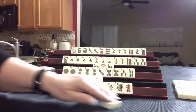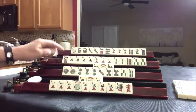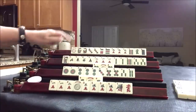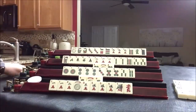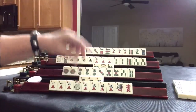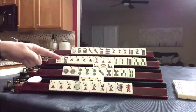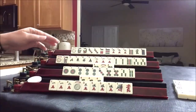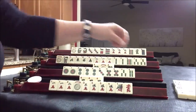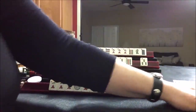So this player discarded nine bam. This is concealed and they're not ready here. Four crack exchange, please. Thank you. Okay, let's see here. We don't need these threes — those are really joker bait. Three bam, three bam — nobody can take it.